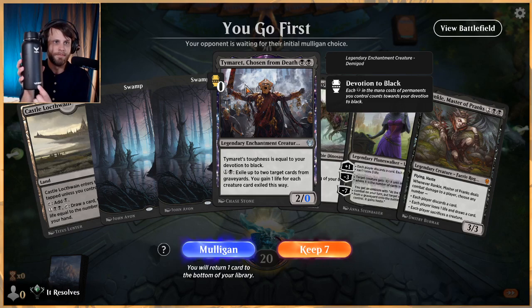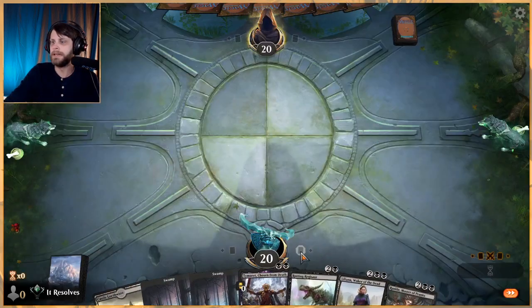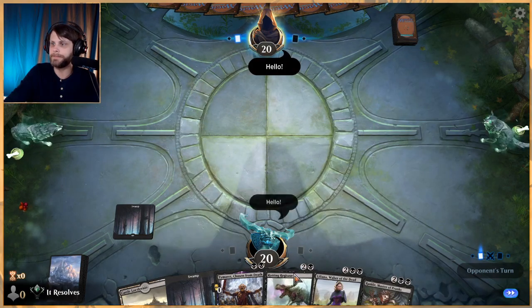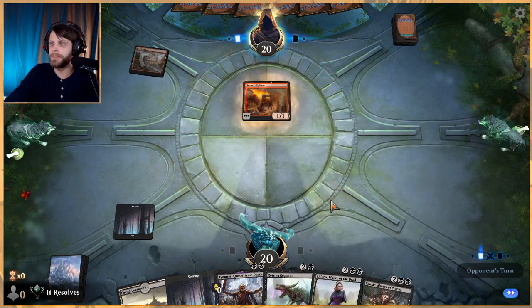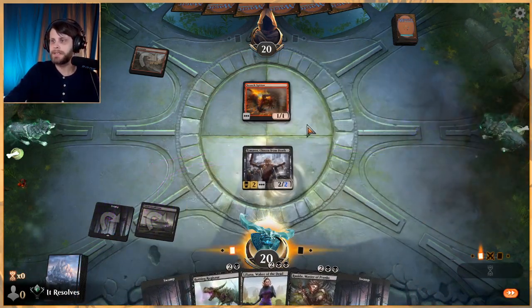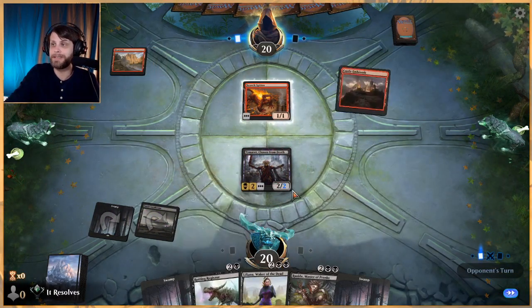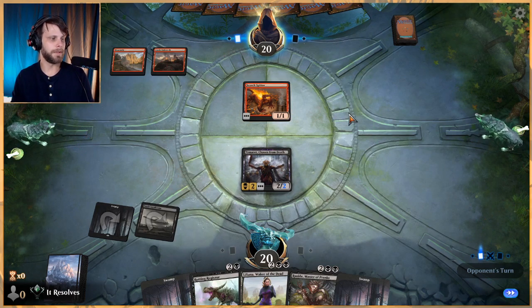I think we keep this hand. It's a little slower than we'd like — no Gutter Bones or anything like that — but we have a nice two, three, four curve into either of these cards. I'm pretty happy with that. Let's get Tamaratt down; chances are it just eats a Shock, but Rotting Regisaur potentially gives us a way to win the game very easily.